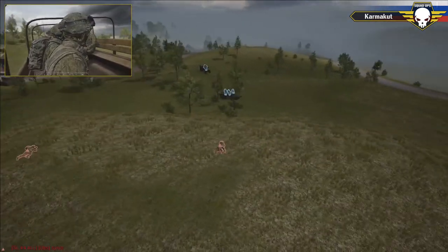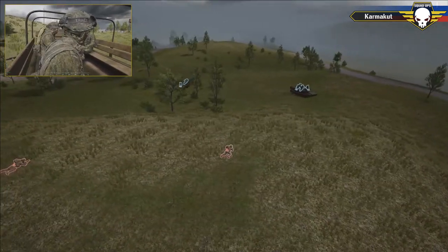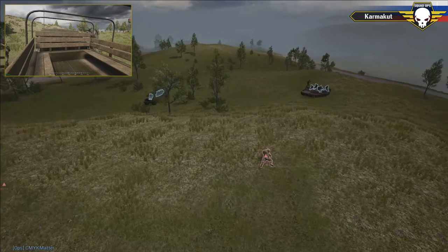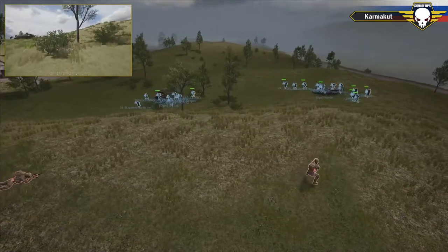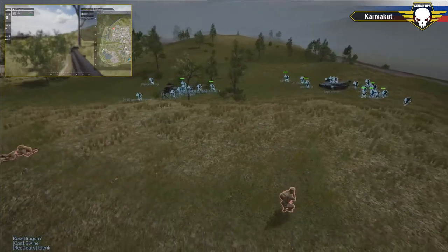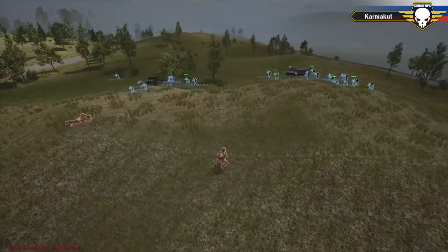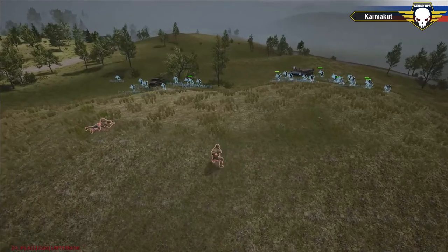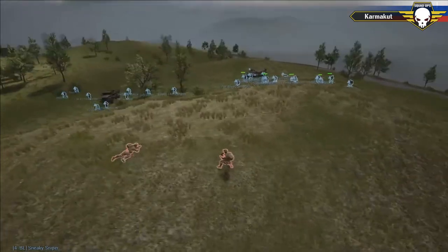This could be very deadly — two U.S. soldiers are about to dismount in front of Russian troops. One frag grenade and that's an entire squad. Russian commander gives orders: Squads One and Two push west and clear down through the village; Squad Four pushes southward — this is when they should be using their frag grenades.